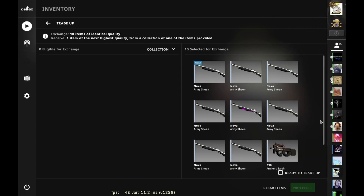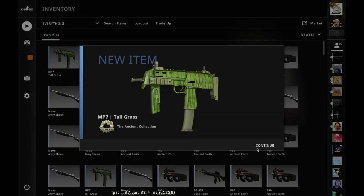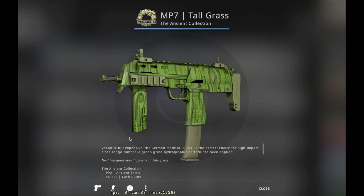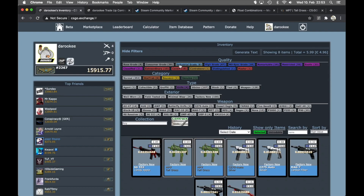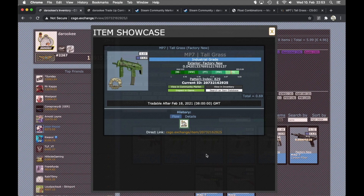So have a look - we'll start with the first try. We have the Ancient collection, we go for Ancient skins. We got an MP7 Tallgrass - exactly what I wanted. I'm gonna show you why, because this time we went for a very specific float. We have a 0.421337 with a little surprise at the end. I'll show you now - going to recheck - and we have a 0.042013376 9 float on the MP7 Tallgrass.